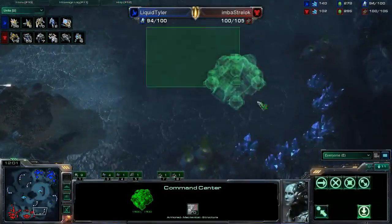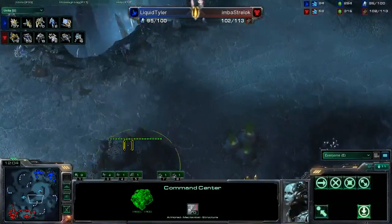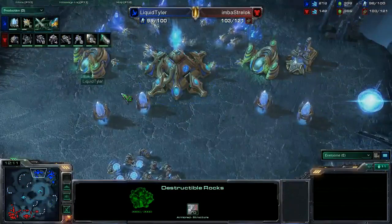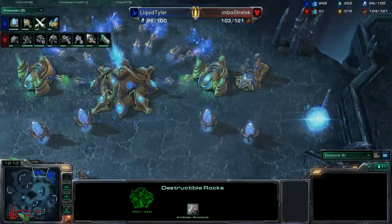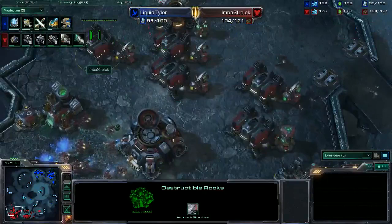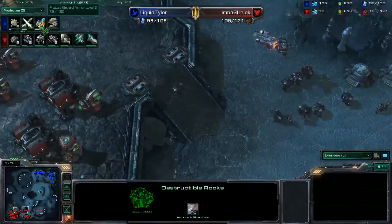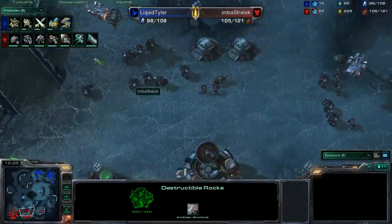Tons of damage being laid down right here on the economic line of Tyler's opponent — absolutely fantastic play. That entire probe line is getting completely murdered. Huge amounts of damage inflicted — 51 SCVs to 28 probes right now as Tyler is on the back foot economically. They're on the same number of bases but that doesn't really matter since that entire line is pretty much gone. His gas mining has become significantly weaker as a direct result, with nothing in that assimilator. Twilight Council now complete for Tyler.